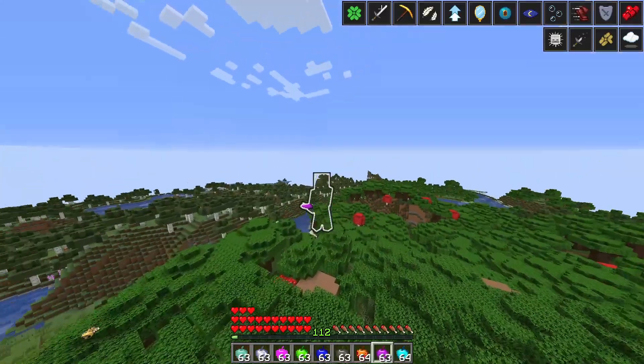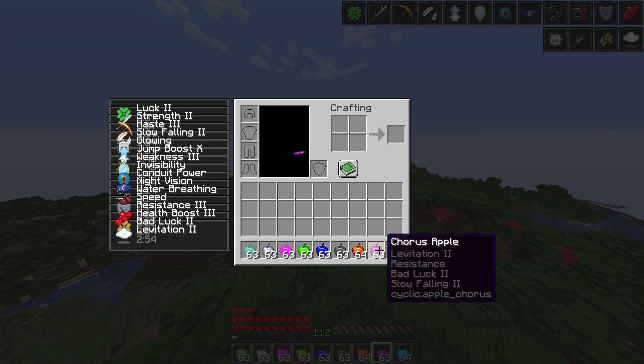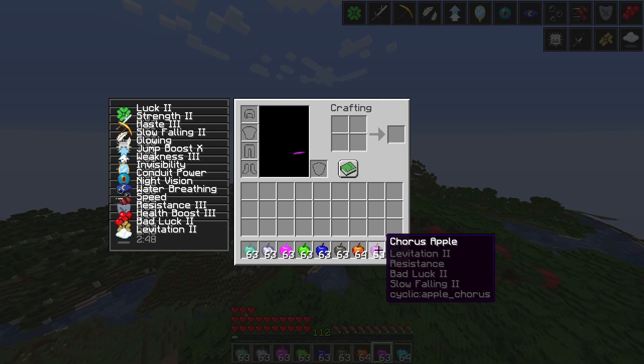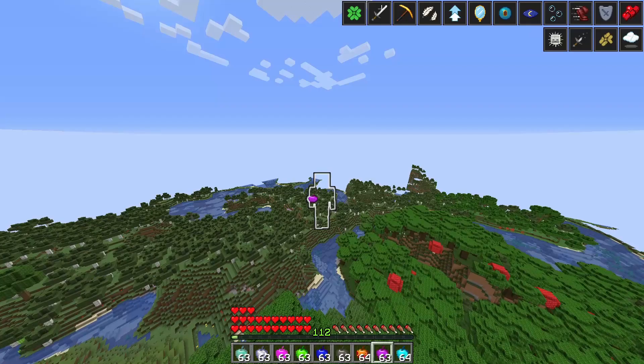The honey apple gives you Levitation, Resistance, Bad Luck, and Slow Falling — so you shouldn't die from using it, though it's probably a bad idea. Then there's just an overpowered apple that gives you Resistance and Health Boost.